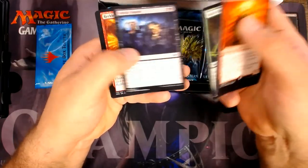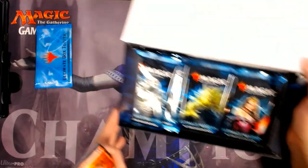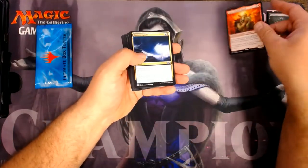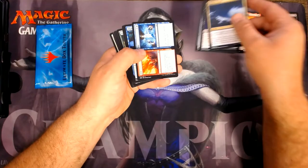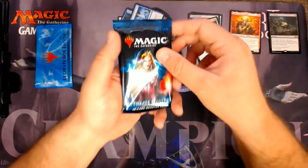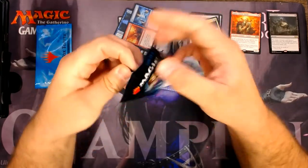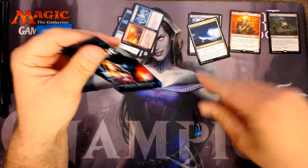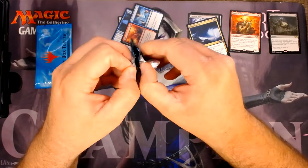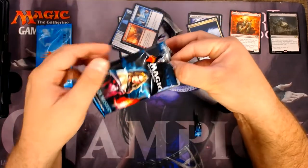We'll quickly go through the commons and uncommons. Let me get a little more organized here — I'll do my rares there, my uncommons here, and my commons here. I don't know if I like that little side-opening thing; it still makes it really awkward to open these packs. And I apologize for my voice — I'm still sick, seems like I've been sick forever.